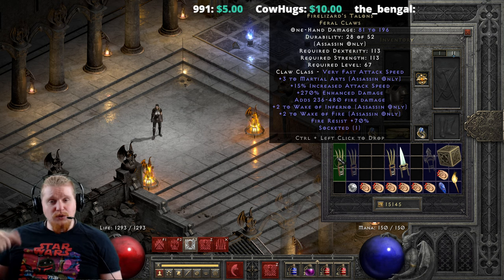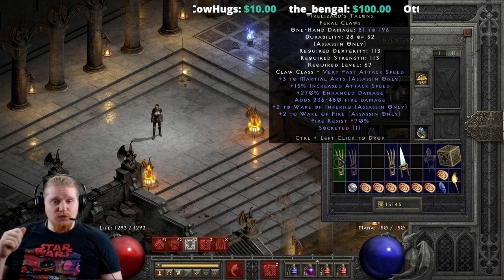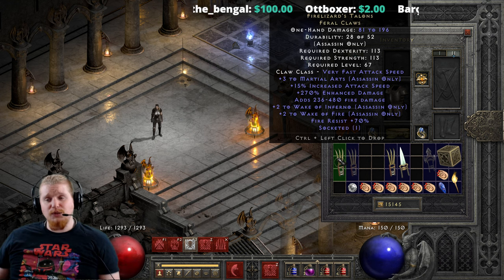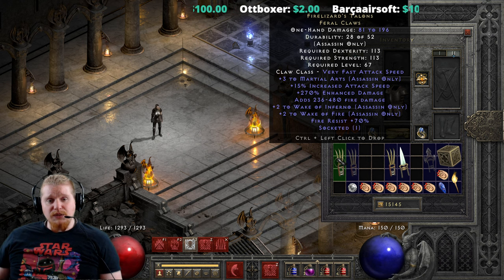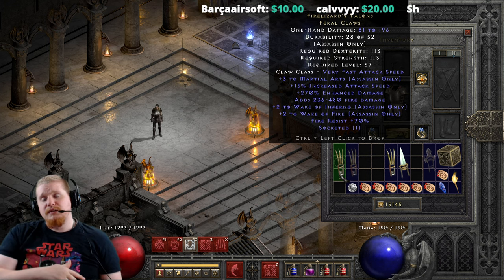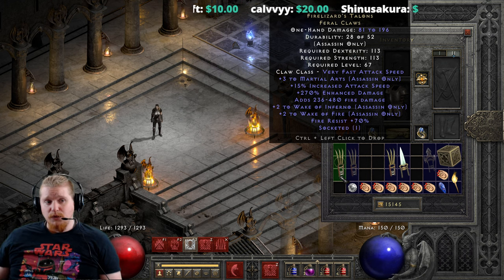The enhanced damage can go as low as 200%, the martial skills can roll as low as 1, Wake of Inferno and Wake of Fire can both roll as low as 1, and fire resistance can roll as low as 40%. I see this a lot with higher level uniques — they give halfway decent effects but then smack you in the face, because good luck actually finding it in perfect form.